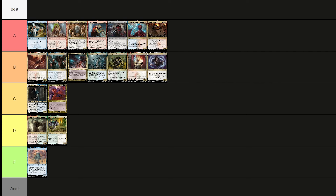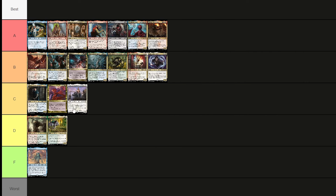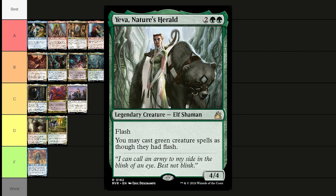Tomik, Distinguished Advokist costs two white — a 2/3 human advisor with flying. Lands on the battlefield and land cards in graveyards can't be the targets of spells or abilities your opponents control. Your opponents also can't play land cards from graveyards. Could shut some decks down — controlly and fun, your lands are safe. Giving it C tier.